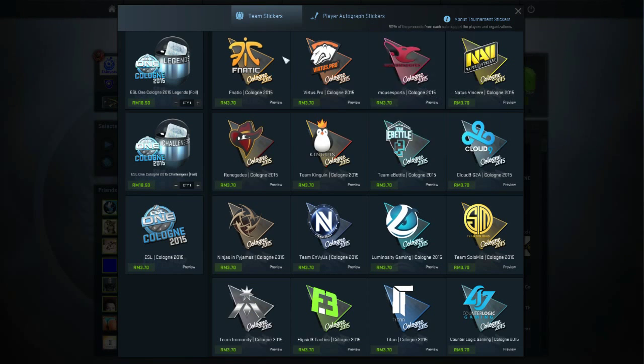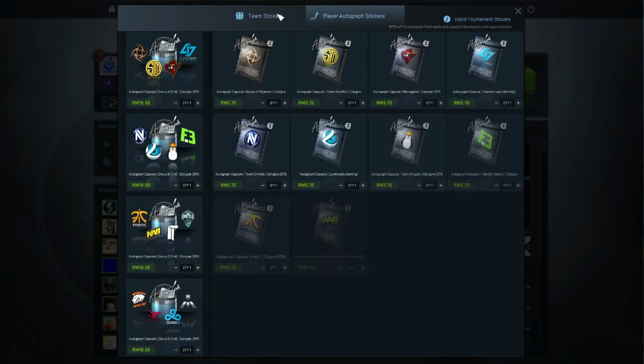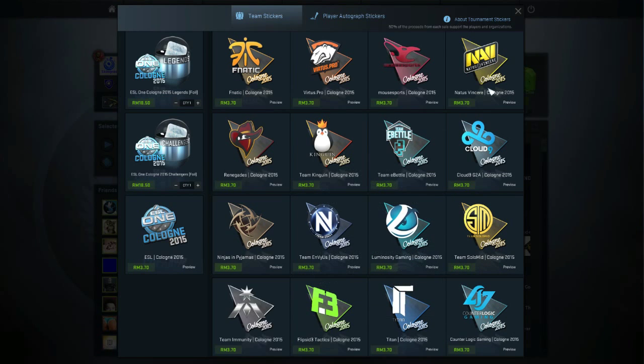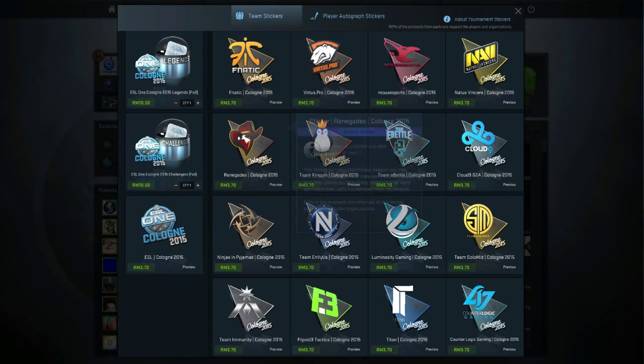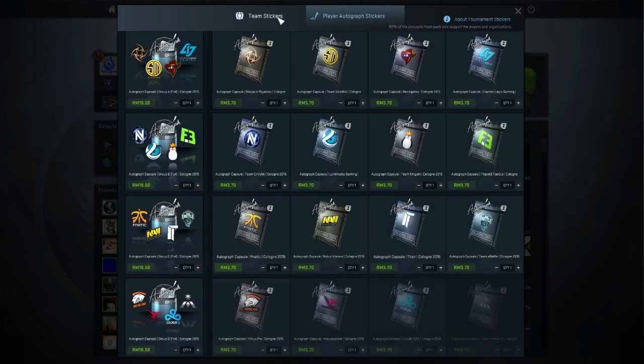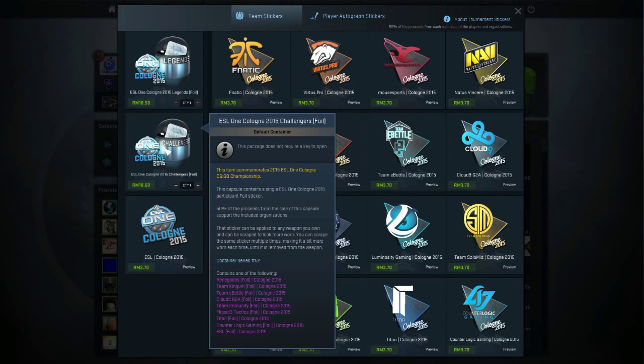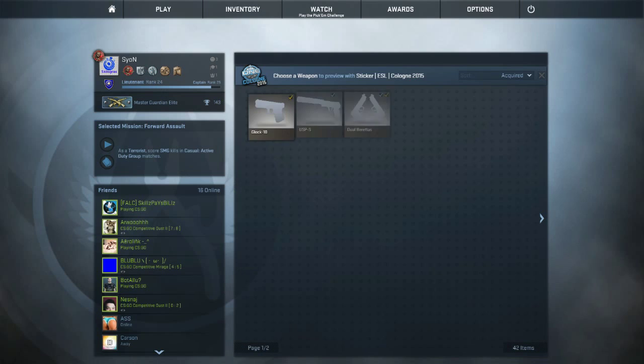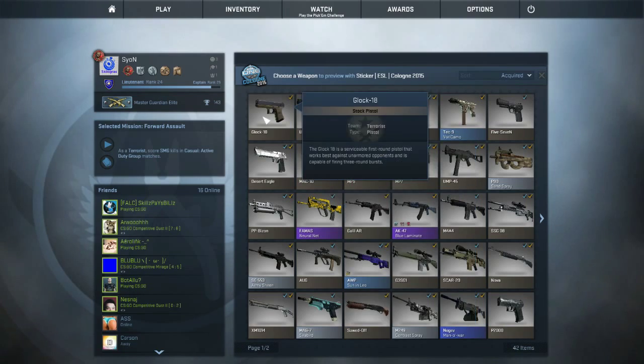I got something to add. Here is the team sticker that you get when you press up there. You can buy the team stickers and then I think you can only use those to participate in the tournament — I don't even get the Pick Them Challenge. So don't get the wrong stickers. And here's the Cologne Battle foil and the Legends and the Challengers, and this is the ESL Cologne sticker as usual — the normal one.